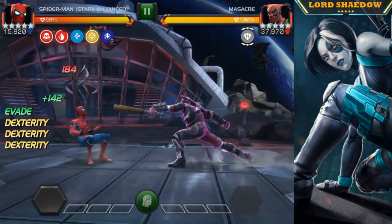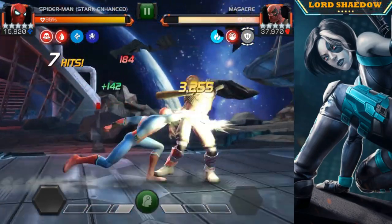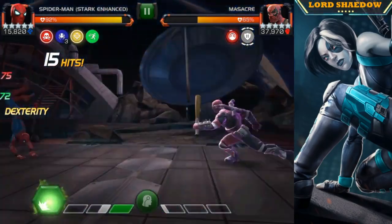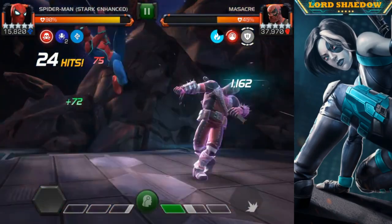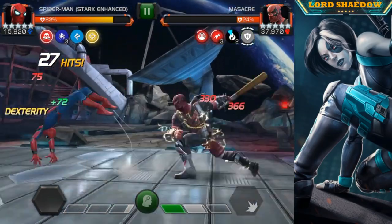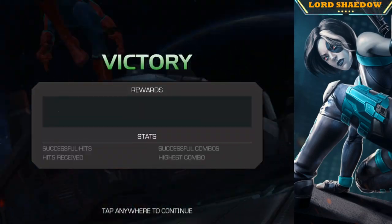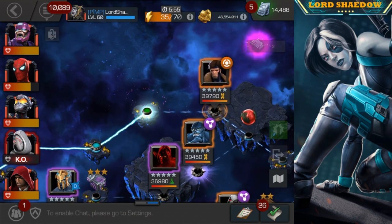Now we're fighting Masaki — there's nothing too special here, but you want to bait out his Special 1. If you accidentally push him to a Special 2, do not block it — you take a lot more damage blocking it than just getting hit with it, I learned that the hard way. Stark Spider-Man isn't having too much trouble here. I find it difficult to get poise charges against Masaki because his heavies look a lot like his Special 1, so I ended up just fighting him straight.